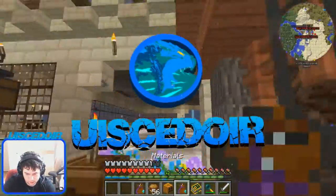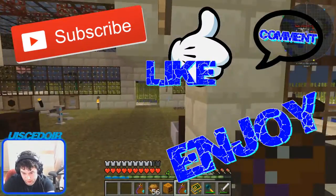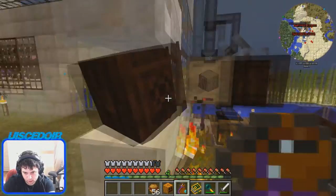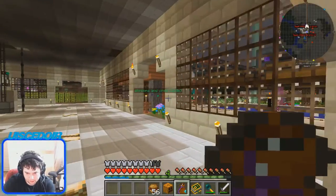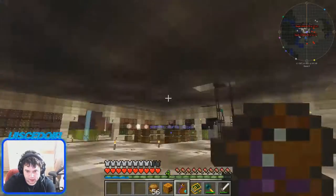Hi everybody, this is the next episode of the FTB series. If you're watching from the last episode where we did the end of the Ender, I had a problem where this was running out of fuel, so I swapped it to wood. I said I had to set up a farm but then I remembered I do have a farm - it was just stalled, so I fixed that.